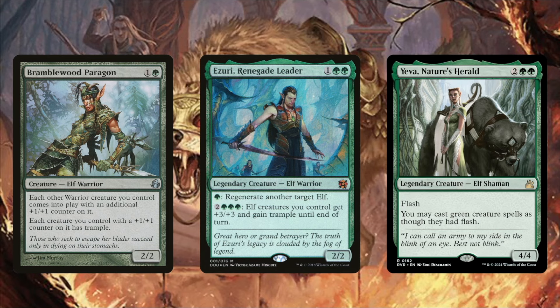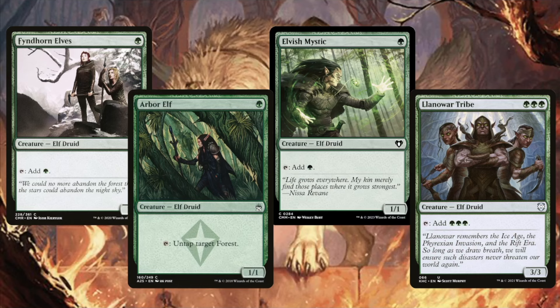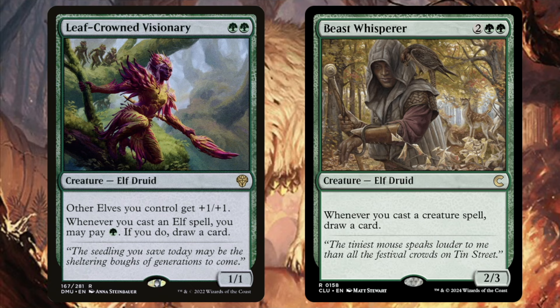Here we see more powerful elves that are going to do really good things for your deck — I would probably run all of these. While we're talking about creatures, this is a green deck, so running 30 to 40 creatures is not out of the question. If you wanted to go really hard and play 45 or even 50, you probably could. We also see two elves that have card draw stapled to them — you'll definitely want to run both of these, because we're running a lot of mana dorks and they will deplete your hand very quickly.